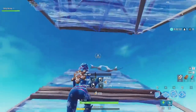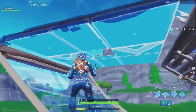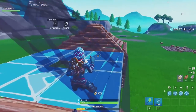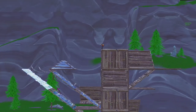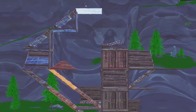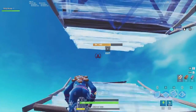To perform this pattern out of a double ramp, edit the top ramp, jump, confirm the edit, then place a wall to catch the ramp. If you don't place the wall, the ramp will break. This pattern is useful because high ground players usually aim here when somebody double ramps from below. By editing the top ramp and turning early, you can throw off your opponent. Practice making this edit after reinforcing your double ramp with a pyramid.